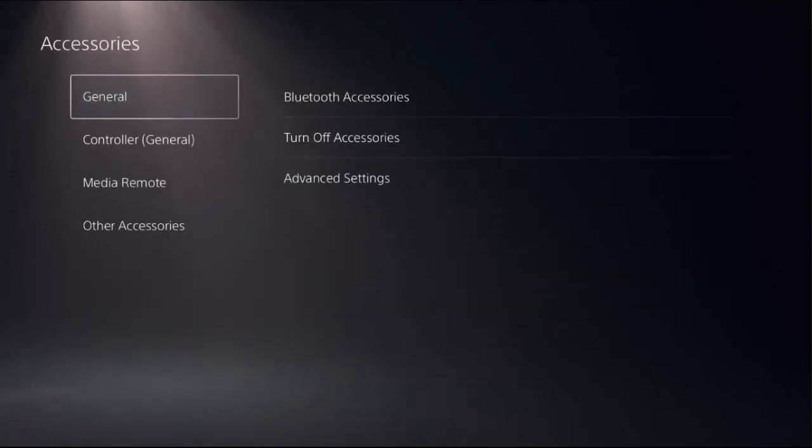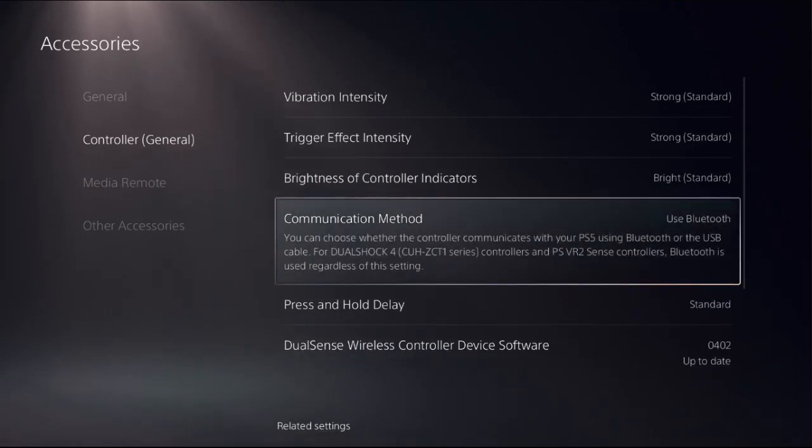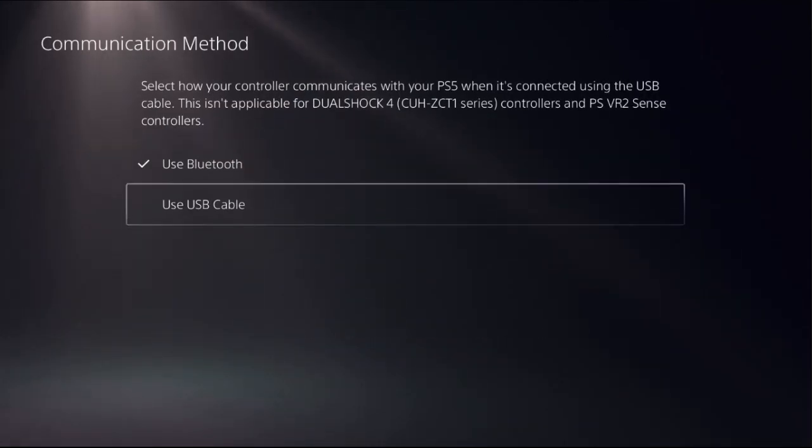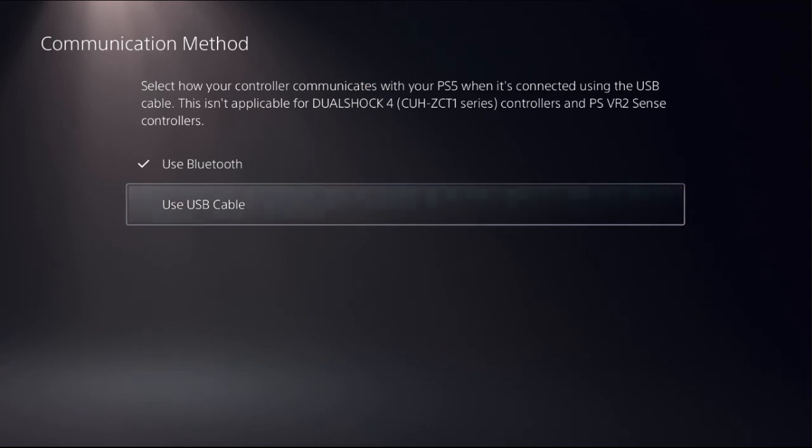Once we are here, we need to connect the controller to the console by USB cable. Then select Controller General and go down to Communication Method, and set it to 'Use USB Cable.' This will reduce the input delay on the PS5.